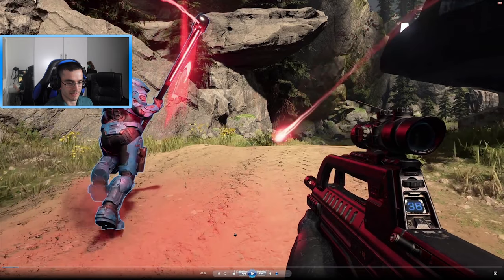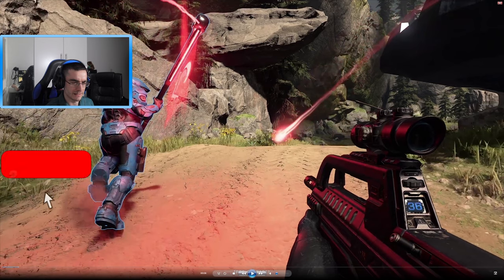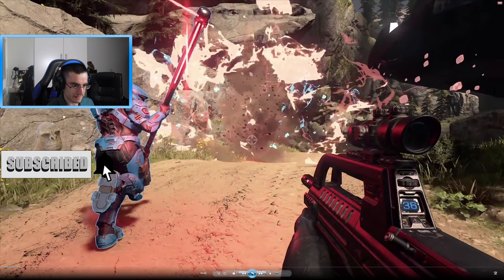Right off the bat we see the battle rifle and a teammate in front holding the flag, firing at the enemy. I'm not sure what weapon that is — it's probably from the Wraith. So this is the first bit of the gameplay.